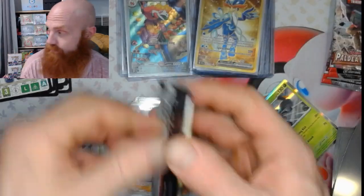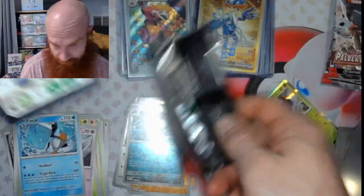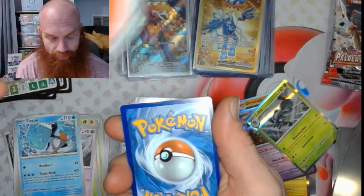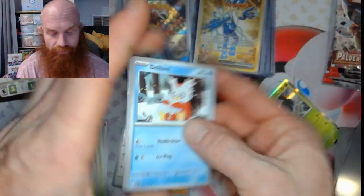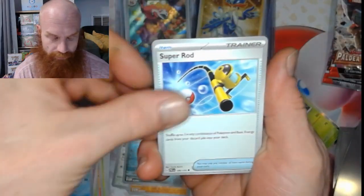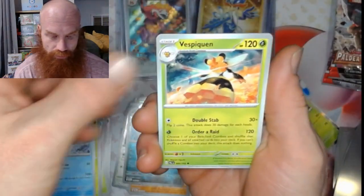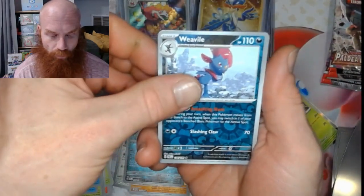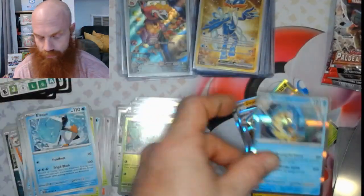Down to the last three packs. Really want that Magikarp IR — that's the one I'm chasing. Would love to see that pull in one of these last three. Fire energy right there. Got that Delibird, Super Rod, Luvdisc, Snover, Azumarill, Vespiquen, Eiscue, Wooper reverse, Sprigatito reverse, and a Gyarados hollow.